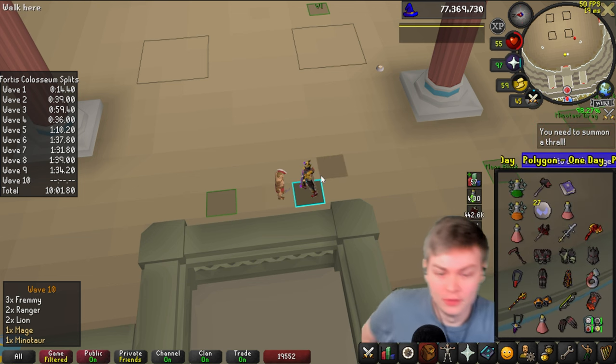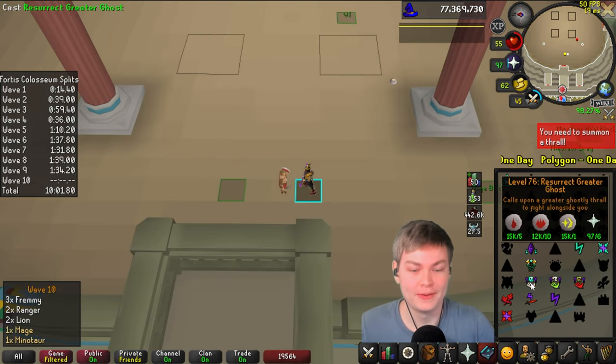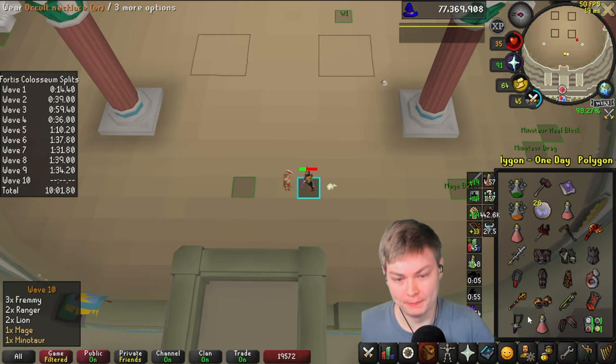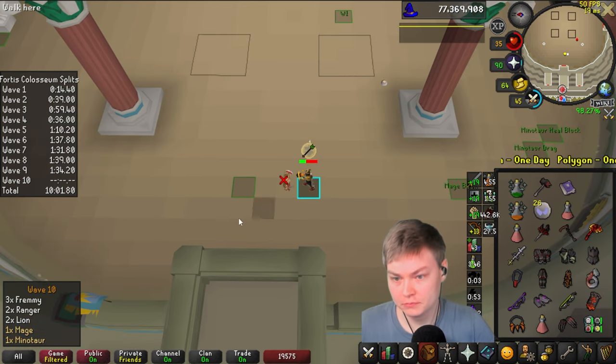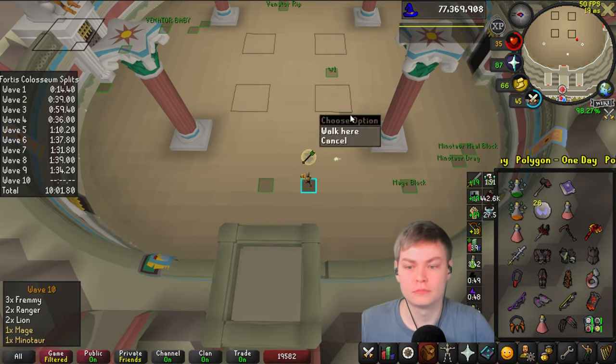We're back - we have run energy and no more P. Perfect. We're going to be going into this wave with super low health. 35 health into Wave 10. We will see how this goes. Luckily there's no mages, but the re-entry is pretty scary.